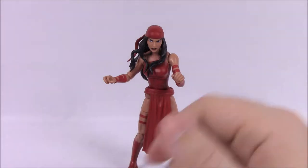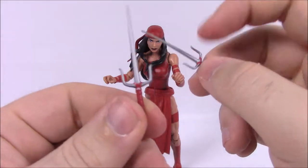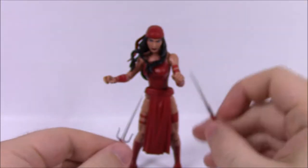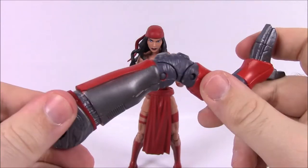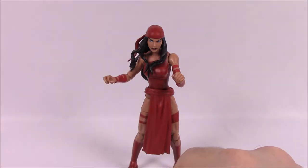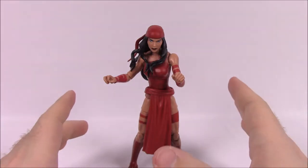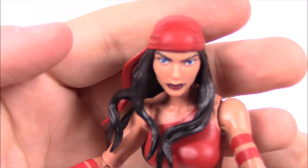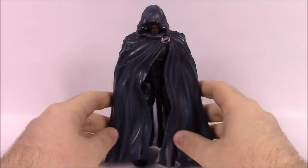For accessories, Elektra comes with two sais which look really cool — I like the really long blades in red. It reminds me of Raphael's weapons with the red coloring. She also comes with one of Spider's legs — his left leg — and just from that piece you can see how tall he's going to be. Her box says: 'Shaken by the death of her father, Elektra uses her exceptional skills in the martial arts to become an expert assassin.'